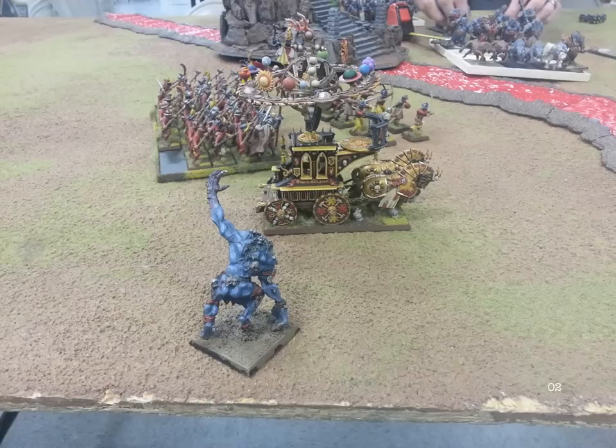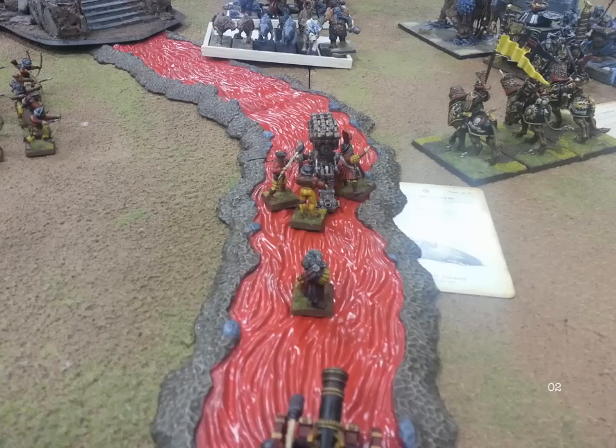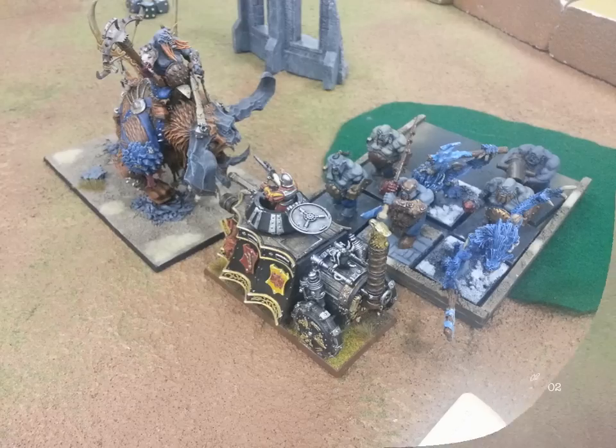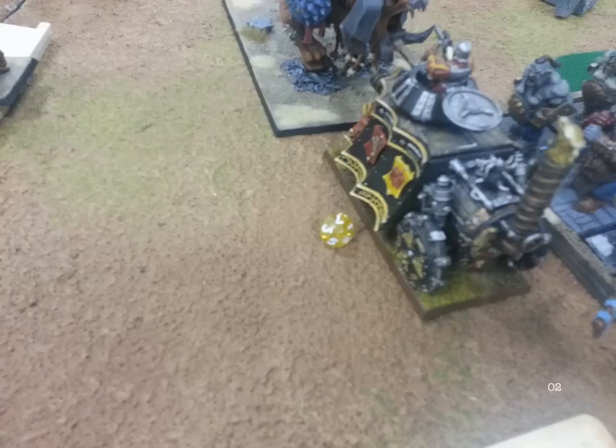Ogre Turn 2: his Gorger comes on behind my lines. I'm not worried about it because I have the Hellblaster to shoot at him — assuming the Sabertusks don't charge the Hellblaster. He tries to charge, only needs a 7, and fails it. That's huge — now my Hellblaster can turn around and shoot his Gorger, and he's set up for counter-charges. He takes his Yetis and Stonehorn into my Steam Tank, and I'm perfectly happy with that. I think he may even kill it over time and I just don't care — as long as it holds them up long enough, I'll be okay. After combat, he has 3 wounds on it, mainly from impact hits from the Stonehorn.